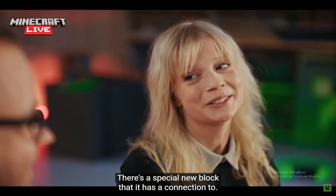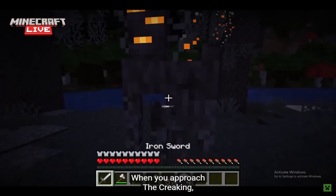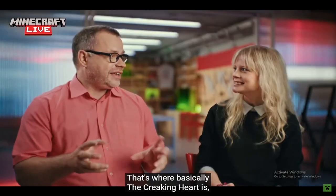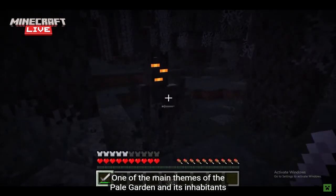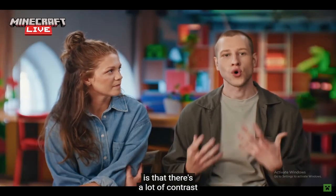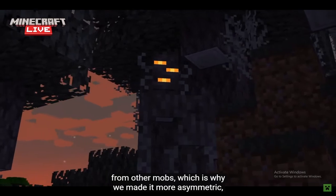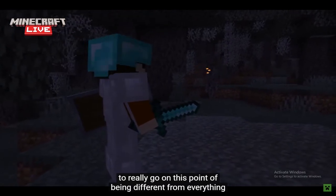There's a special new block that it has a connection to. When you approach the Creaking, you can realize that it doesn't take any damage. And when you try to hit it, it points you somewhere in the canopies — that's where the Creaking Heart is, and that's what controls the mob. One of the main themes of the pale garden and its inhabitants is contrast from the rest of the world. So when we made the Creaking, we wanted it to feel unfamiliar and different from other mobs, which is why we made it more asymmetric — to really go on this point of being different from everything else.